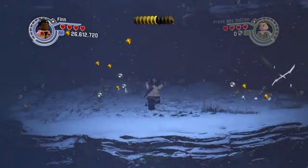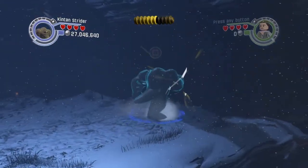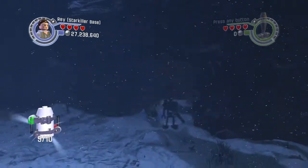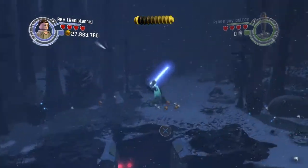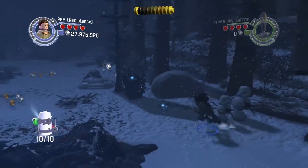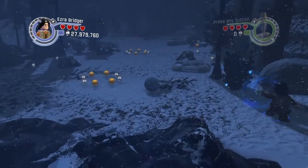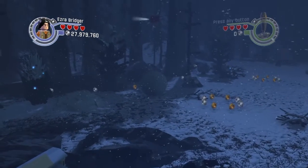Up here, up here — switch to the Kintan Strider right there and grab the ninth minikit. Also, head over here and build up this to give us our tenth and final minikit. Now switch to somebody who has force powers and make the snowball go very, very big — just keep rolling it over there to get us the minikit.